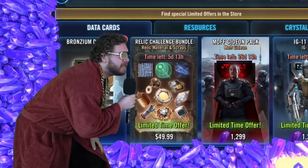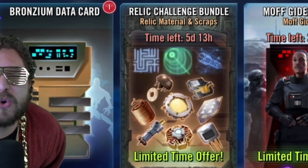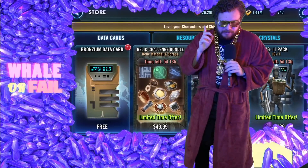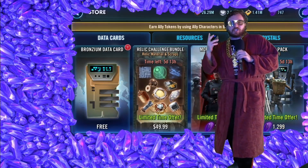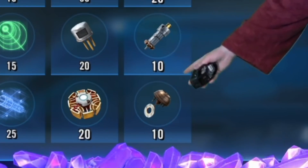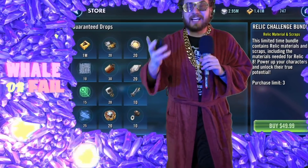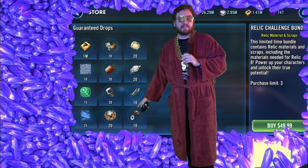You smell that? I smell whale food. I don't care if you're a free-to-play player or a whale or a kraken or a Krayt Dragon, this video is going to be important because we are going to be taking a look at the new addition to our Galaxy of Heroes economy, which involves these new Relic 8 pieces. How much is it going to cost you crystal-wise free-to-play with your energy? How much is it going to cost for all our whales out there? And the numbers are going to surprise you how difficult it is to form these together.